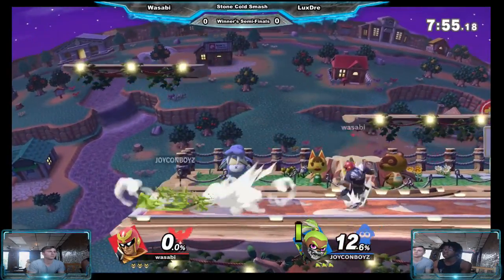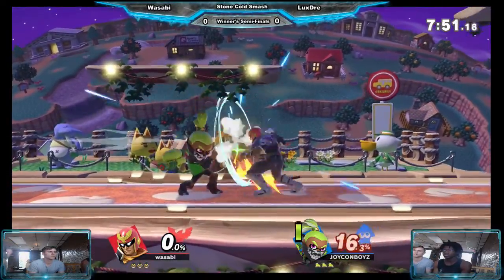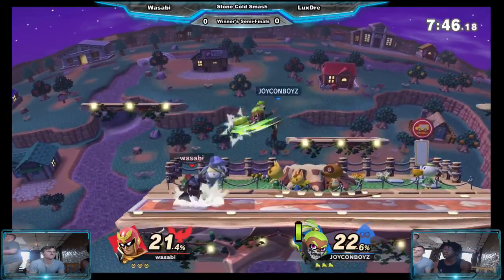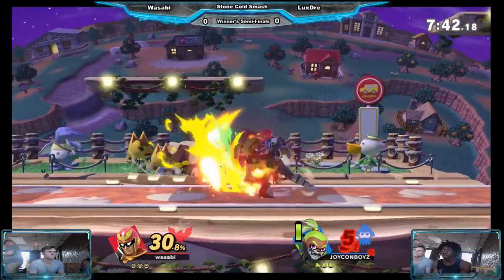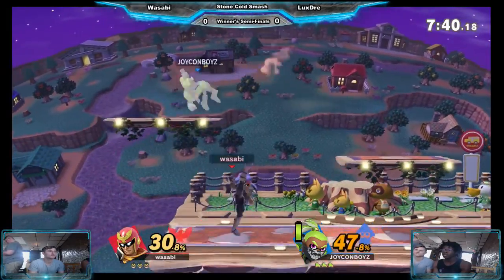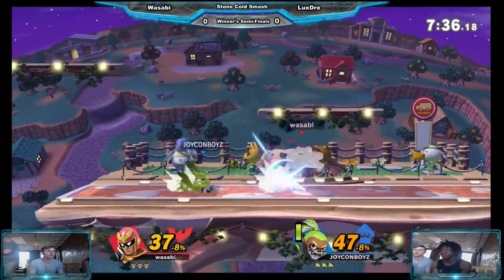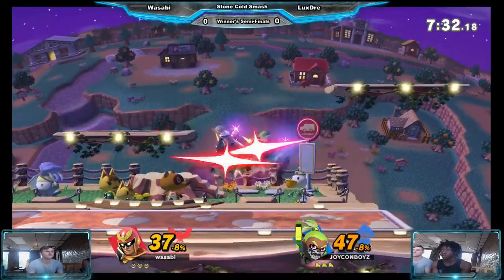It's got a lot of aerial action here. I think one problem for Falcons in this matchup is that a lot of what Falcon gets comes from his aerials, and Inkling is just super hard to hit when he's dashing because of that low hitbox. In addition, Inkling can crawl under some of Falcon's hitboxes when he's in the air.